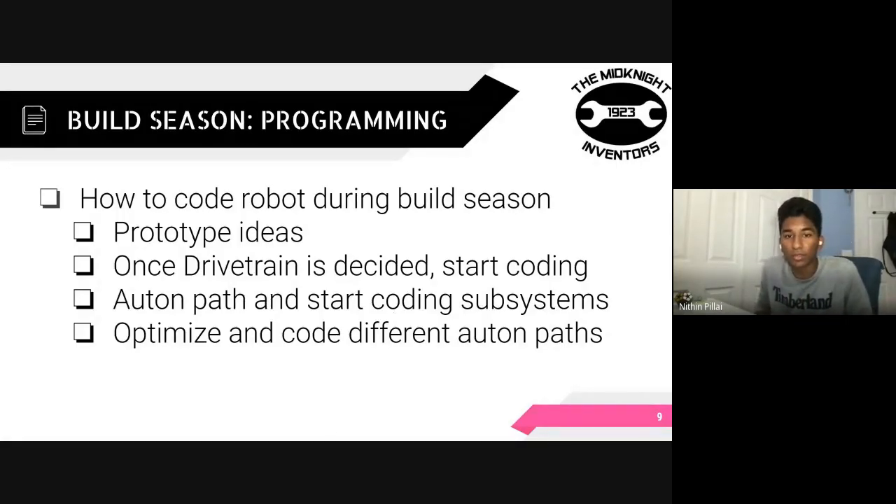Here's a typical outline for how we code our robots during the build season. First, we prototype ideas with other subteams — there's no coding really, just experimenting with different ideas, while we prepare our laptops and GitHub for the new season. By the end of week two, we usually have our drivetrain choice locked in and can start coding the drivetrain. During weeks three through six, we write code for different subsystems as they're built. During this time, we also begin planning our auton paths, continue working with subsystems, and begin working with drivers to optimize our code for controller input, as well as coding different auton paths.